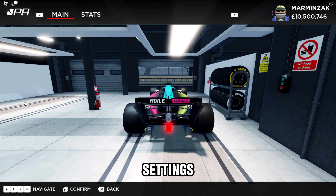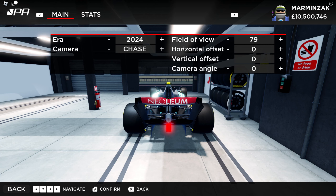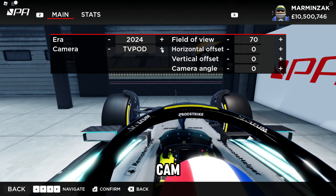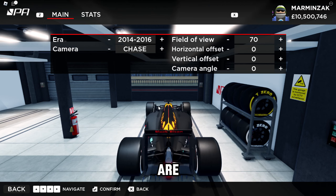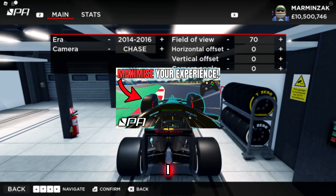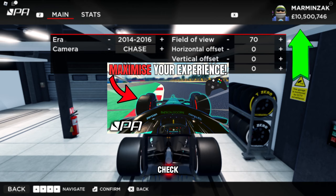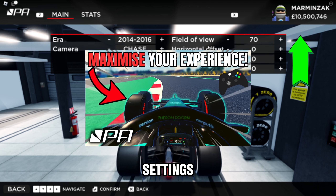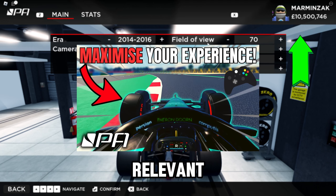Then we have the camera settings, which is where you can change the field of view, horizontal offset, vertical offset, and the camera angle for each car. You have the chase camera, cockpit cam, nose cam, T-cam, and TV pod. Camera settings are pretty basic. I have also made a video you can check out if you want to learn more about these camera angles — it's a bit old but still relevant.